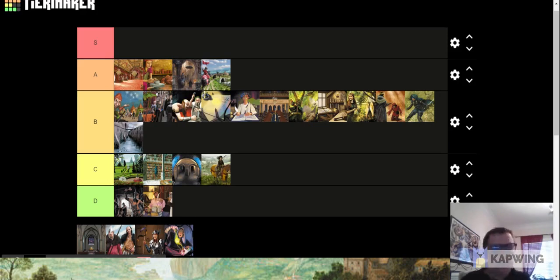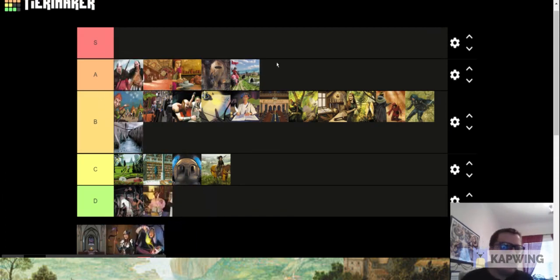Next is Throne Room — really strong. It doubles actions for you, you can chain Throne Rooms together and do two different actions, and gain plus actions where there weren't any. If you've played Dominion long enough you know the sick stuff you can do with Throne Room. It only costs four so it's super cheap and totally worth it. Throne Room definitely belongs in A-tier.